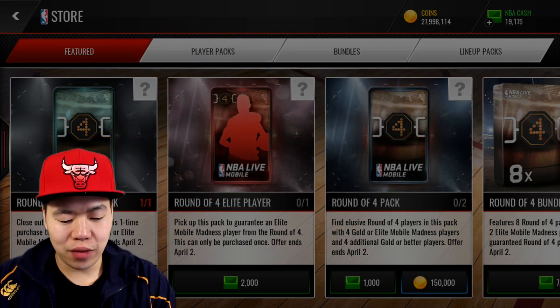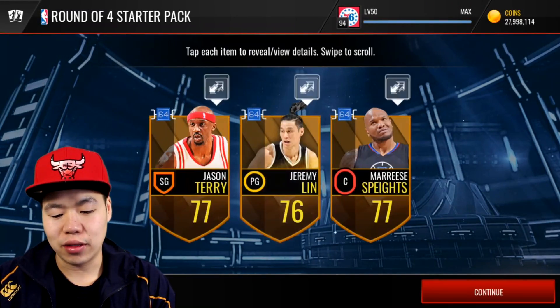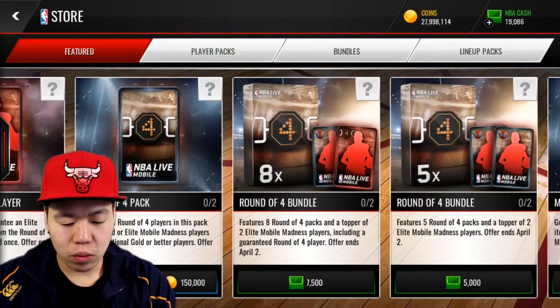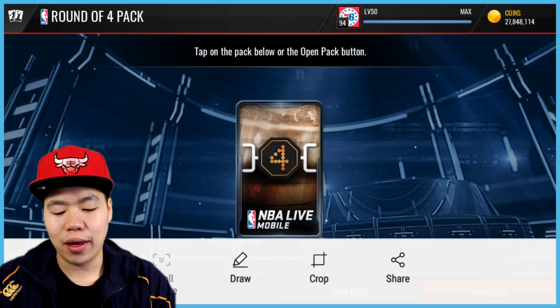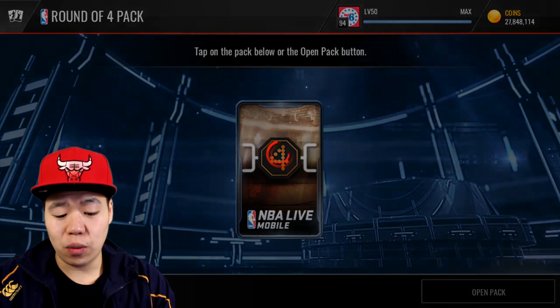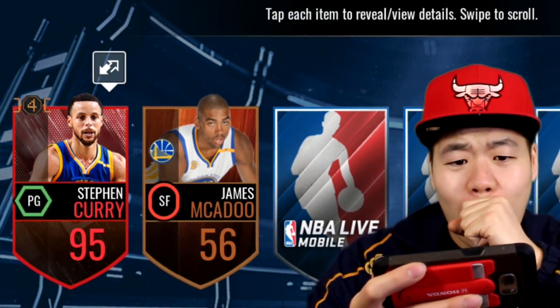We're going to open this pack right here which gives us three gold or better, but most likely just gold. I forgot to take a snapshot — that's okay. We're going to open these packs first and take a quick snapshot. You already know we got a cake for our thumbnail, and now we're going to open these packs. I usually don't pull far from these — from the round of 60 and higher.